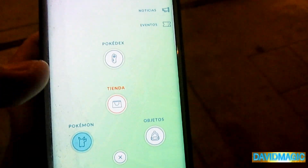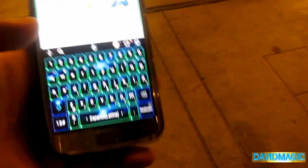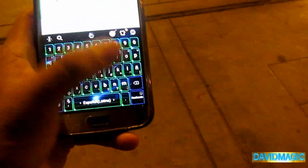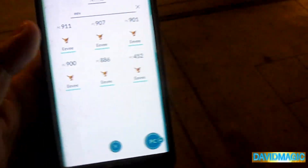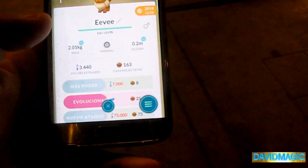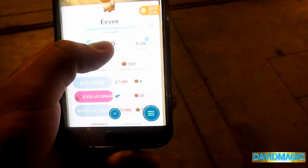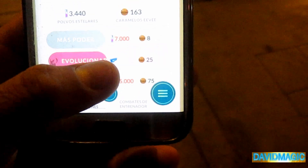According to what we've said, we're going to go to our Pokédex and then select the Pokémon — in this case, Eevee. So, we're going to evolve to Glaceon. We're going to evolve this Eevee, which is almost 100%. And, as you can see at the bottom, here we're going to evolve to Glaceon.